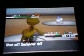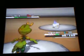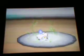Litwick — Ghost and Fire type. Litwick is a very good special attacker. It evolves at level 41 into Lampent, and then evolves by Dusk Stone into Chandelure. Very good to have on a team that doesn't already have a Ghost or Fire type.